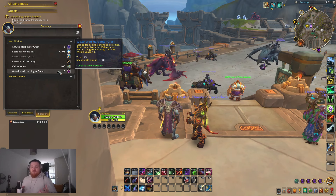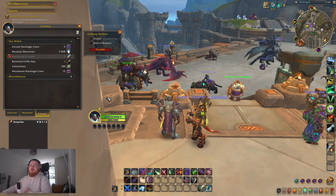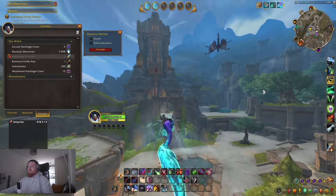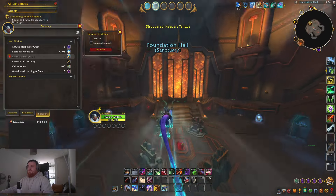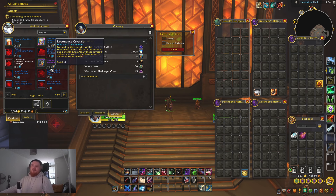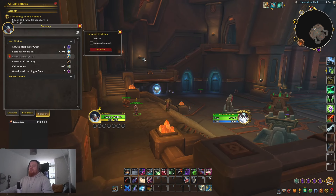Resonance crystals are also available from many different sources. They are a warband currency, so you can transfer them between characters on your account. You can use them to buy things from renowned vendors. For example, at the renowned vendor in Isle of Dawn I could spend 2,600 resonance crystals and get a 584 veteran piece — currently one of the only ways to get veteran pieces. You get resonance crystals from treasures, quests, rares, and just playing the game. Running quests on alts is also a great way to farm them.